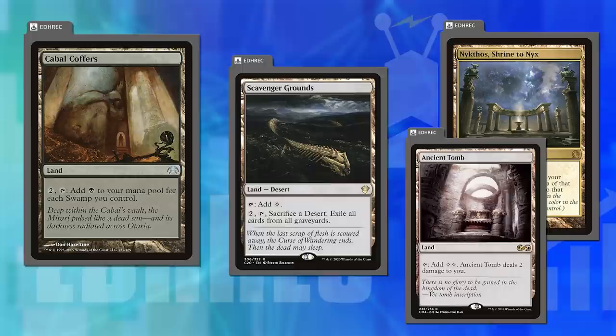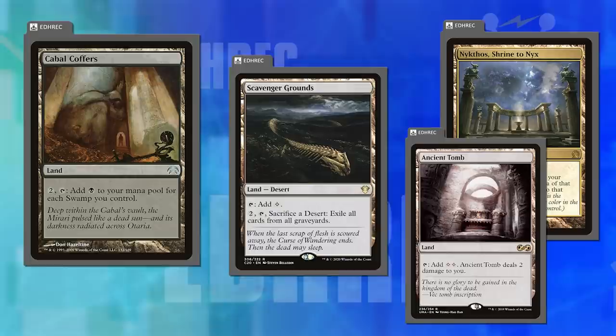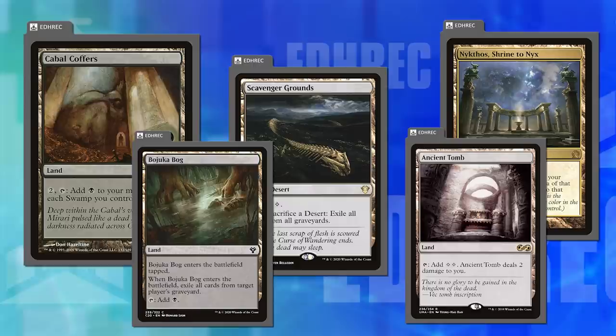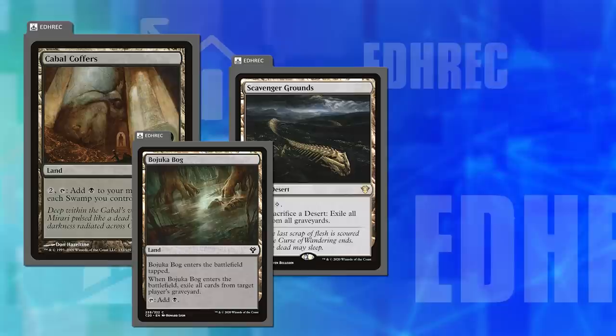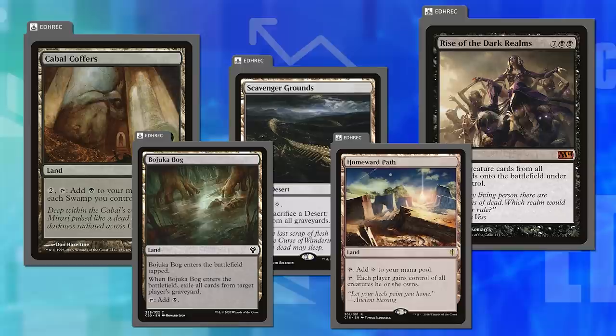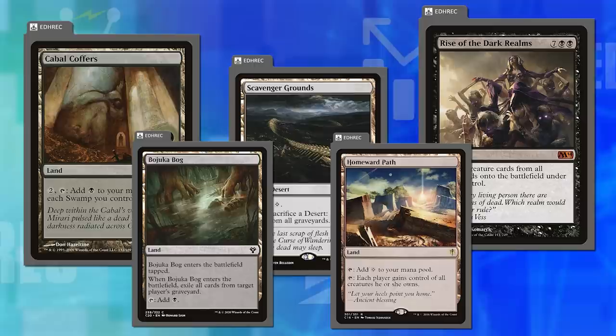Dana brings his emotional support Scavenger Grounds to every single deck because it saves his life. There are lands that can prevent you from dying — knocking out someone else's amazing strategy. The emotional support Bojuka Bog too. I was playing in a game last night where, because of some top-of-deck manipulation, we all saw that a player had a Rise of the Dark Realms available. I kept my Homeward Path untapped for four turns. It was taxing me a single mana, but I was keeping that person from playing what was basically a win condition.